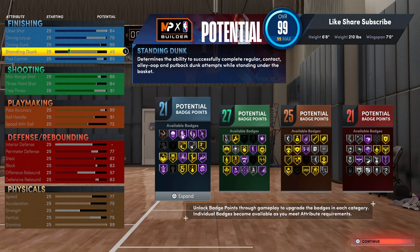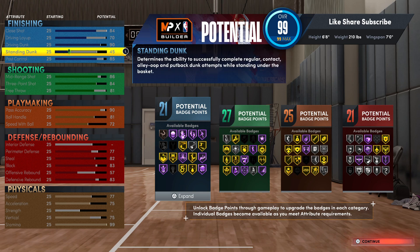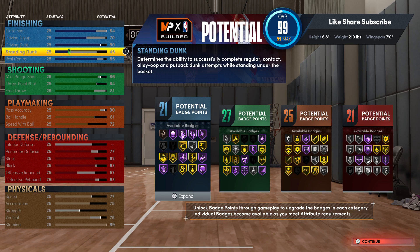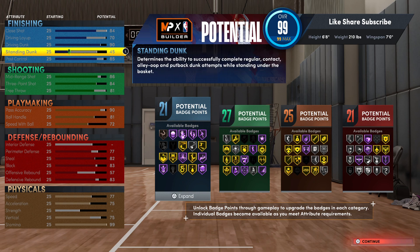Put on your rebounding — go 83 on defensive rebound and 57 on the offensive rebound. So you got 21 finishing, 27 defense, 25 playmaking, and 21 shooting. You could change your post control with something else — like putting your standing dunk up higher. But at 45, your fast twitch is just gonna launch you up in the air — you really don't need a higher standing dunk. We went 45 just to get the standing dunk packages, which is a little better.